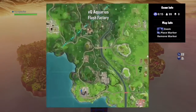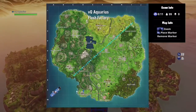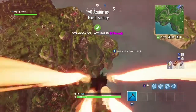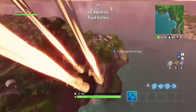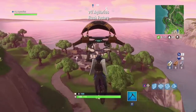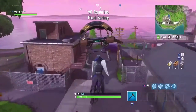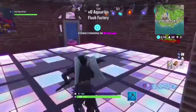For your next one, you want to head on over to Flush Factory. You want to head on over to this building here on the left and go through this door, and here's your second dance floor.